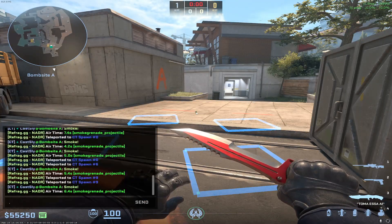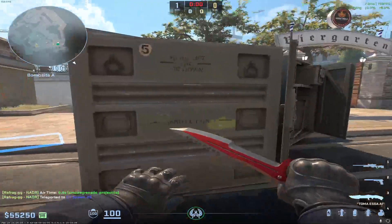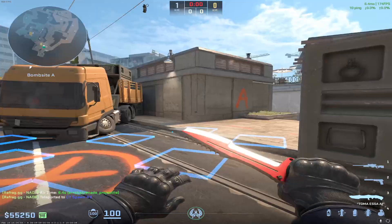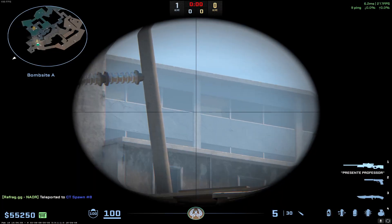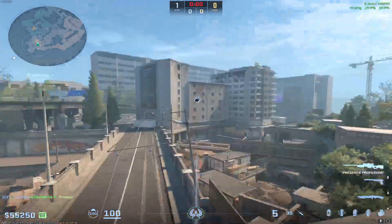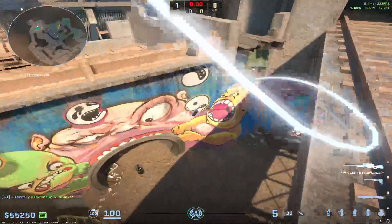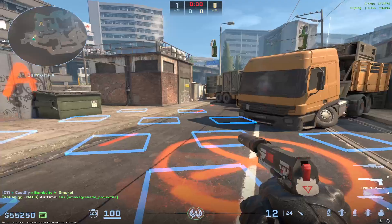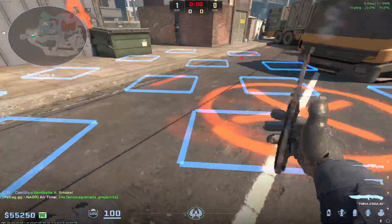Spawn 12 — you're farthest, closest to this box. Basically you're reading them, you can see long — you know that's spawn 12. You look at the top of that building where it meets this particular beam and you do a tap-W jump throw. So spawn 12, spawns 4 and 5 are the three that require a tap-W jump throw.